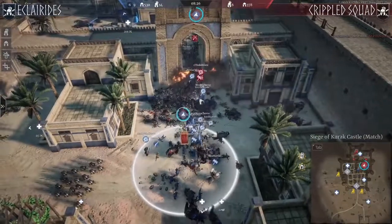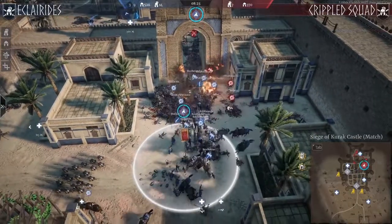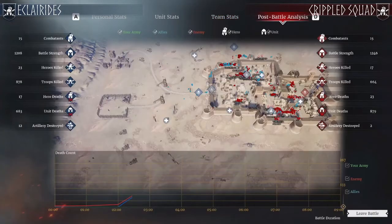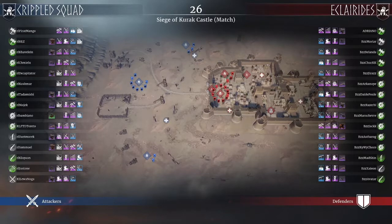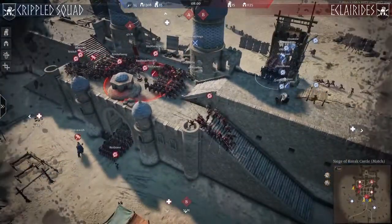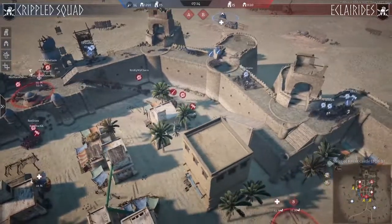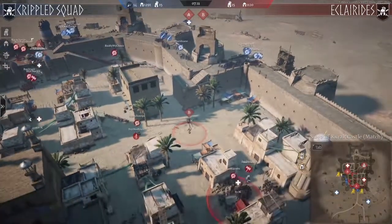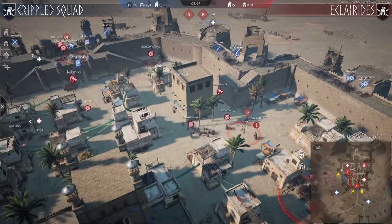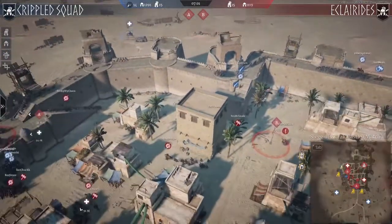Crippled Squad really needs to rethink their game plan. They need to create more flanks — they could have flanked from the left, or come in with cap from the flank, but it's too late. The game is done. Moving into the next match, there isn't much difference in unit composition. They finally start to group on top of the siege tower, and we can see much faster rotation from Eclarides as they continue to rotate.